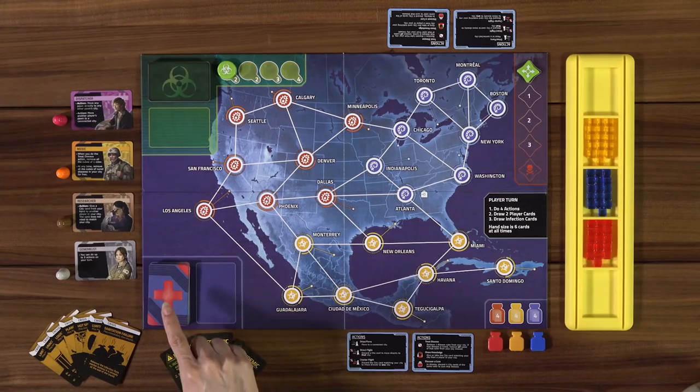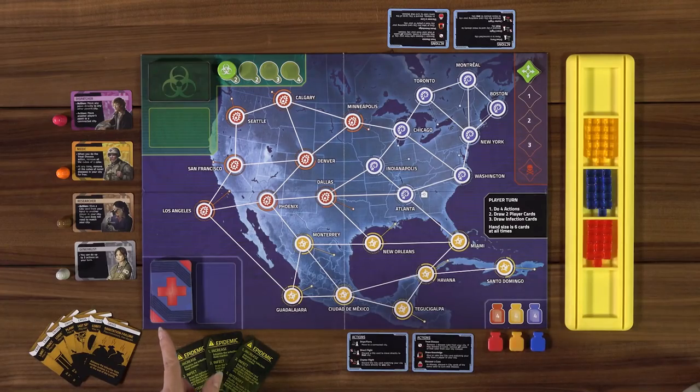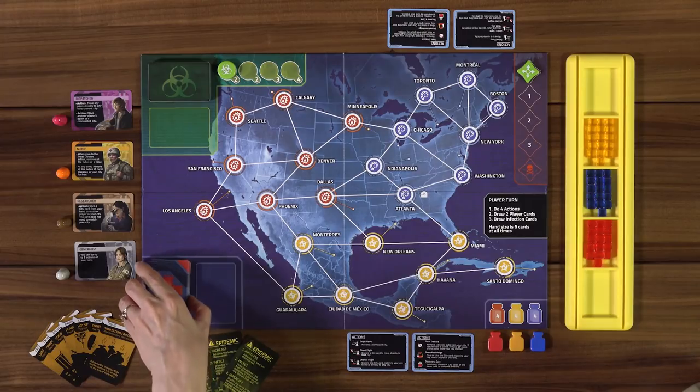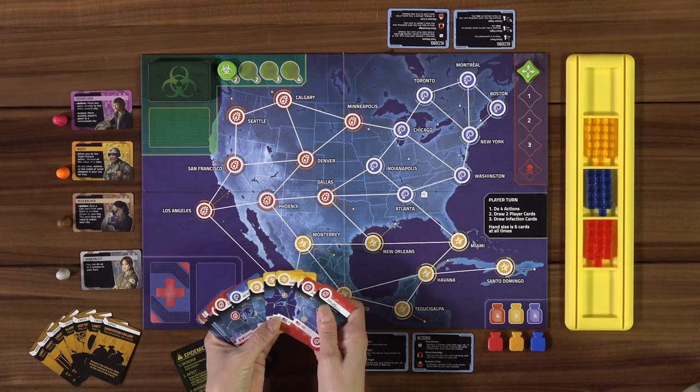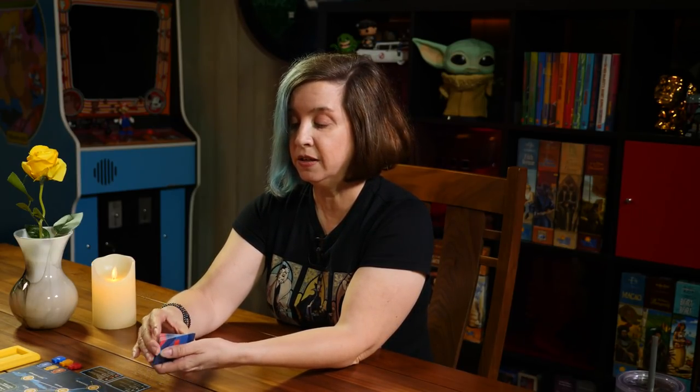From there we move over to the city cards, which are going to be in our hand. For a two-player game we get three cards each; in a three or four player game, we get two cards each. There is a hand limit of six. The city cards include not only cities but also events. Some events, like One Quiet Night, are also in the other Pandemic games. I'm going to shuffle these and deal us three each.